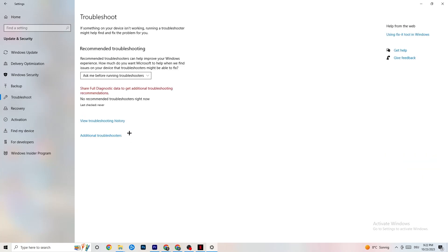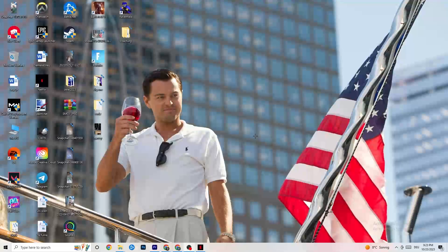In Troubleshoot, you can use your operating system to find any broken or malfunctioning data that is causing problems on your PC, and it will either delete or repair it. Once you're finished with that, close this out.